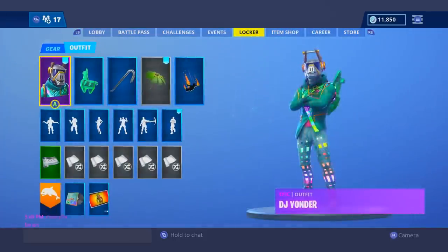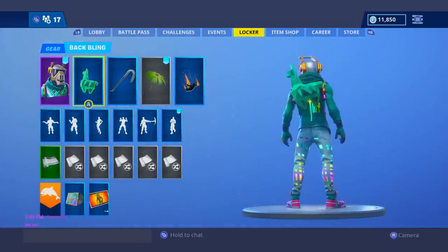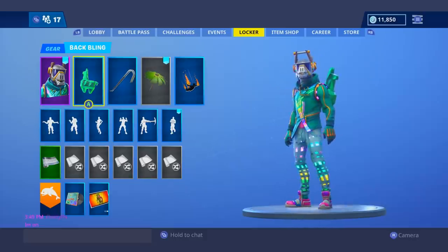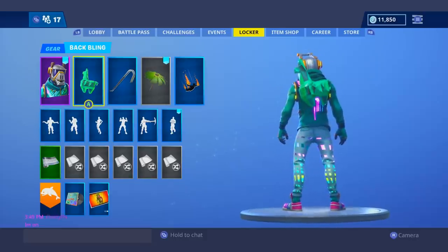Moving on to my number 5 spot, I gave it to the DJ Yonder with the green Crystal Llama. I said this back bling is flashy and you need a flashy skin to go with it. I feel like the DJ Yonder is that perfect skin.